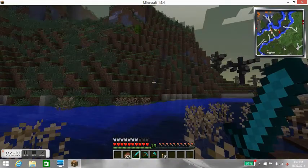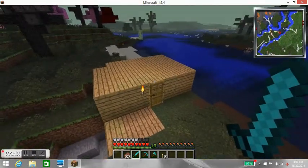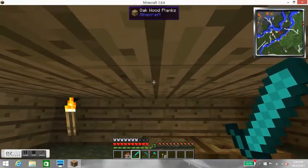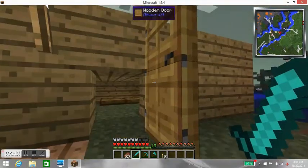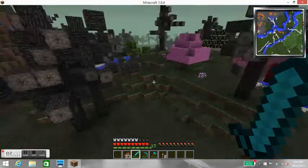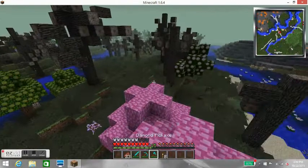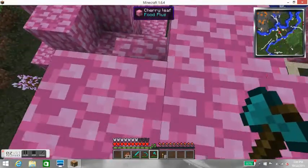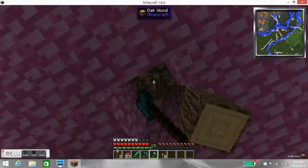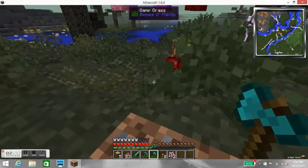Now I can fly everywhere, and there's my little bat house here. As you can see, it's one block high. Where I'm planning on making my house, I'm just gonna get some wood here. I'm gonna make my house — sorry if you can hear weird noises.